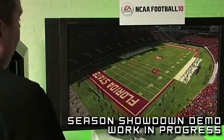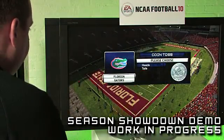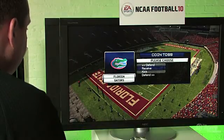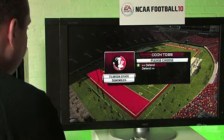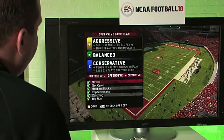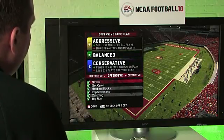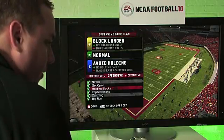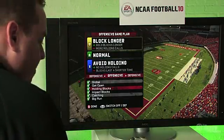Once we get past coin toss, the very first thing you'll see is game planning. Here I can set up how I want my team to play. On offense, if I want my offensive line to block longer, I might wind up getting more holding calls. So it's a real risk-reward type thing there.